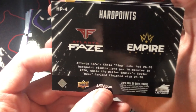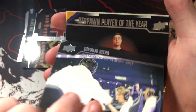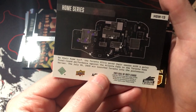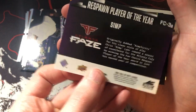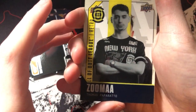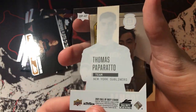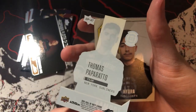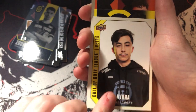The Phase versus Dallas hard points card shows Simp had 26.3 hard point eliminations per 10 minutes and Kook had 25.7 — that's a neat little insert card. Then we have Toronto Ultra clinches playoff spot, a home series card with some info on what happened in that series. We also got a Respawn Player of the Year fan choice Simp card — pretty cool. Then there's a transparent card — I think that's the specific term — of Zuma from the Subliners. These cards are a little slick.